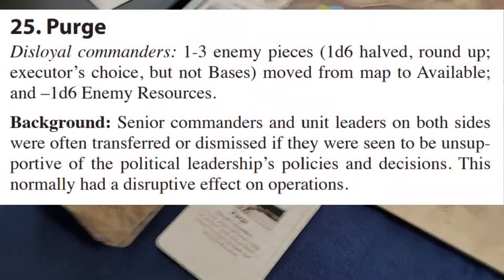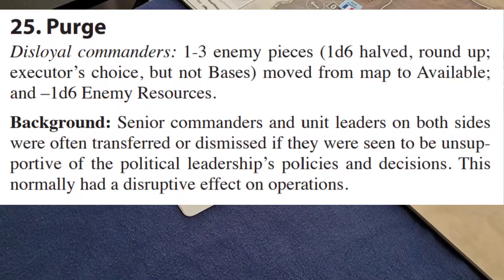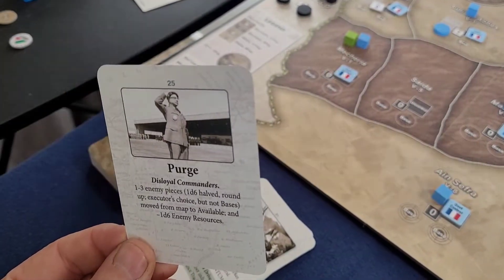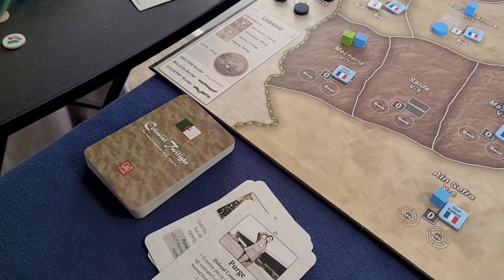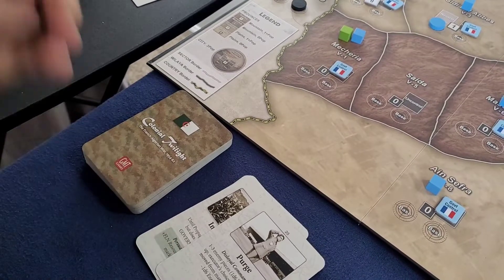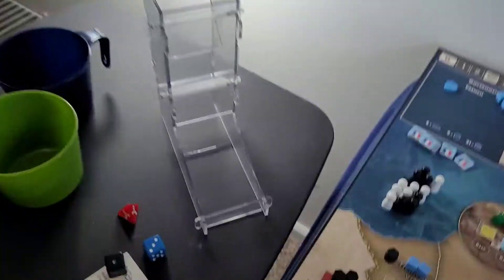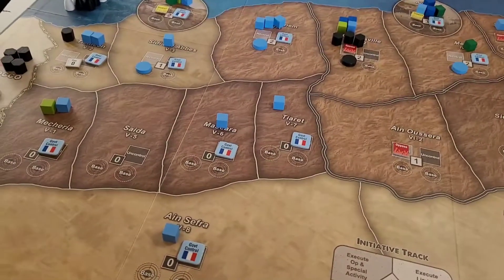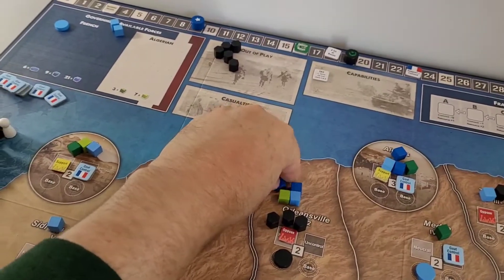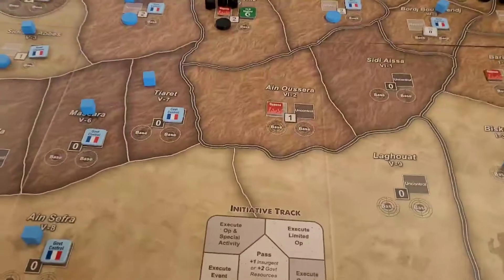Next card: Purge. Once again, because his bases are covered and there's nowhere he can perform terror to affect the score, the bot is going to take Purge — remove one to three enemy pieces determined by one d6. Let's roll... he rolled a one, so just one piece removed. He's not rolling hot. The piece has to be French troops first — and the most effective move is removing one of these two available, which would yield control of this region to the FLN.